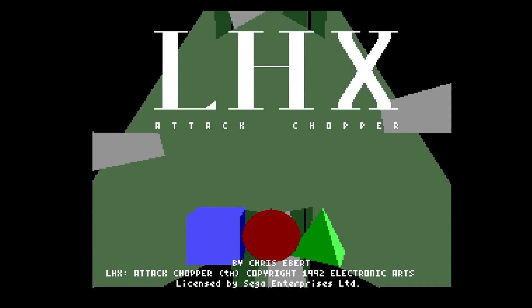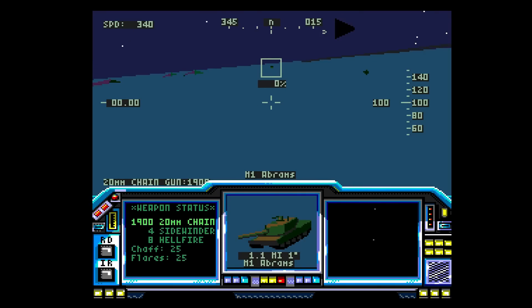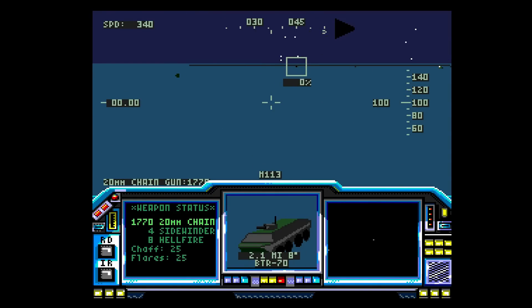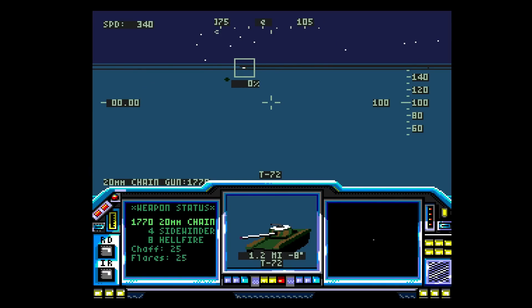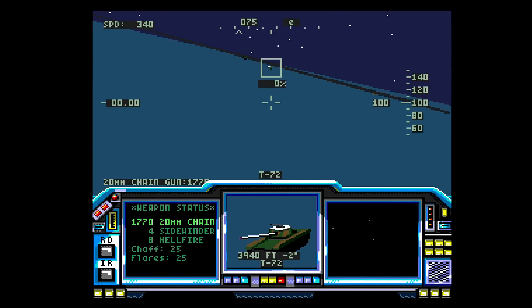Flight sim games on the Sega Genesis were a mixed bag, but LHX Attack Chopper was one of the better ones. Not my cup of tea — I'm definitely going to prefer something like Desert Strike, which is a totally different type of game. What you get here is 30 different missions and you can choose one of two different helicopters, with tons of armaments, but I thought the graphics were rather drab. If you're a flight sim fan you may want to check this out — I like it, but I don't love it. It's a C.